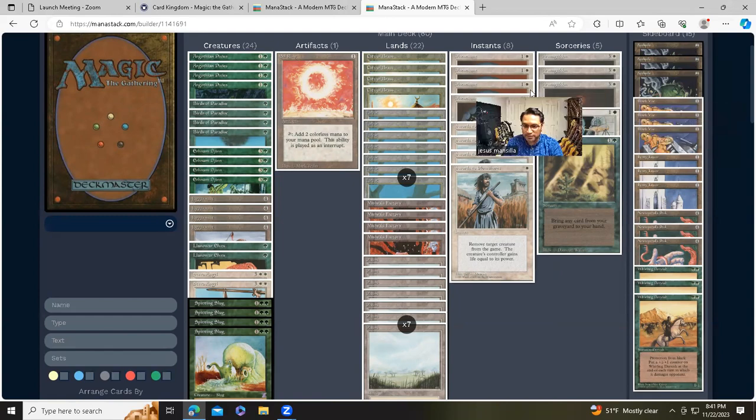Also Nevinyrral's Disk, Black Vise, Ivory Tower, and Whirling Dervish in the sideboard. The Nevinyrral's Disk was great — I ended up using it almost every game. The Ivory Tower I originally put in against burn but I didn't face anyone playing that. Some other sideboard cards I either didn't draw or played only once, so not enough to form an honest opinion. But the Disk I did play a few times and got a good feeling about that one.